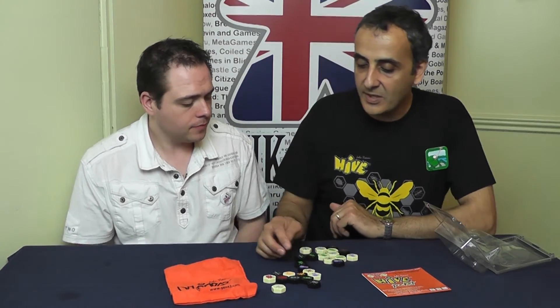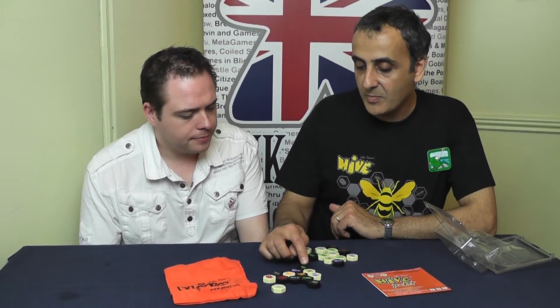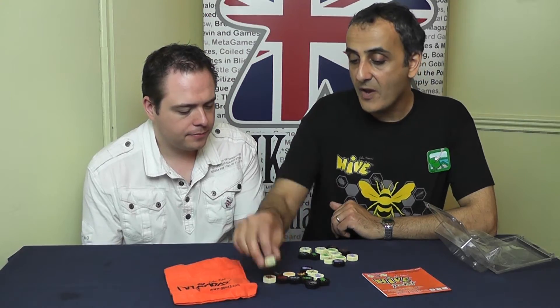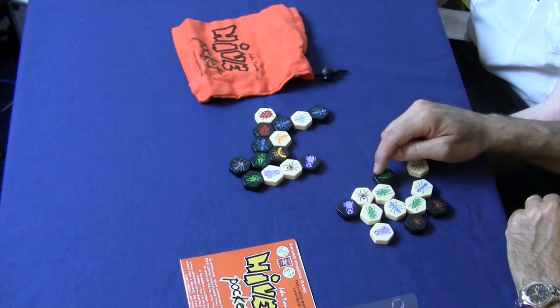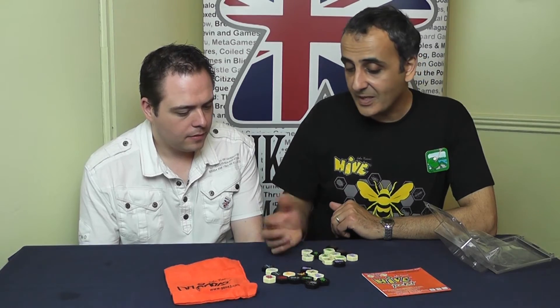There are a couple of rules — one thing you can't do is split the island. You're not allowed to move a piece where it would break the island, so it has to stay all connected together. This is a great way of blocking, because if I didn't want that to move and placed my ants to there, it can no longer move. And that's basically the game.